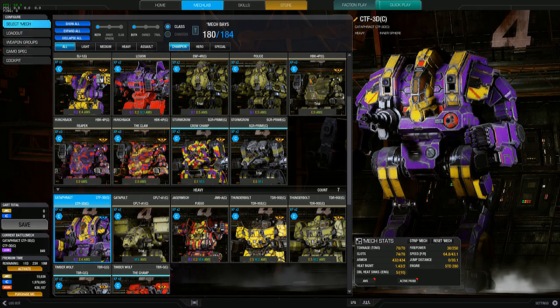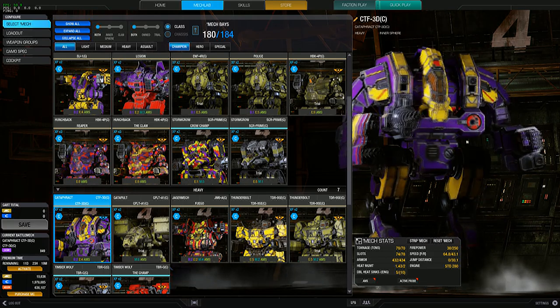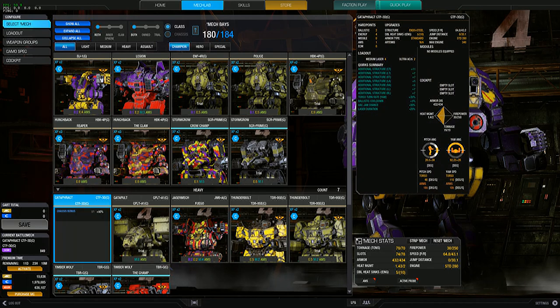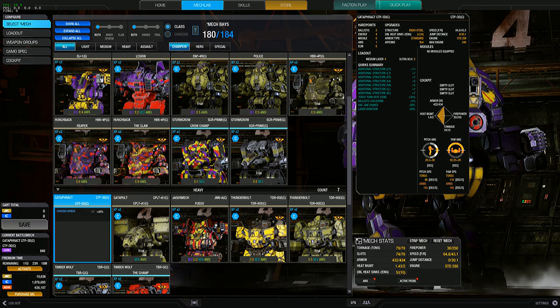I'm not going to be around much this weekend but I did want to get one more video out, because the champions have some pretty cool quirks. The Cataphract 3D is no different — I looked at it and it caters to my kind of play style. It might be a little slower than I want, but that's typically how my builds run: I give up speed on a heavier mech and really jam in the firepower.